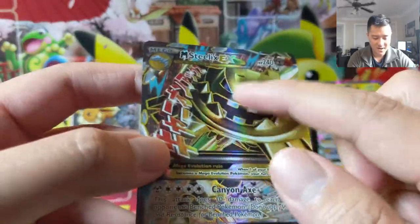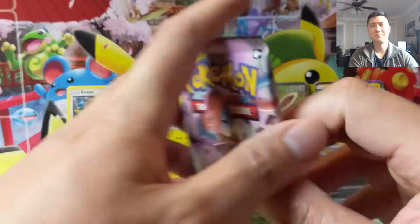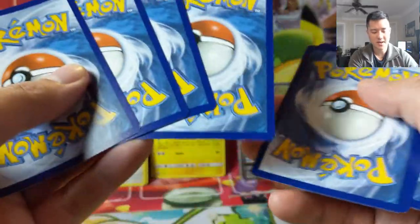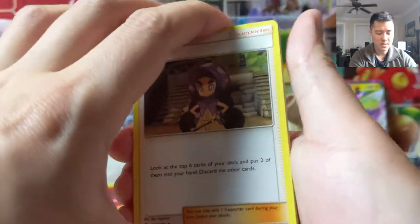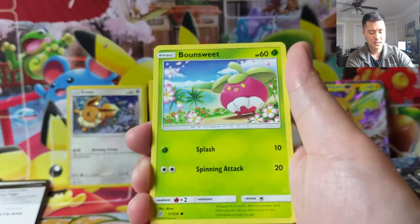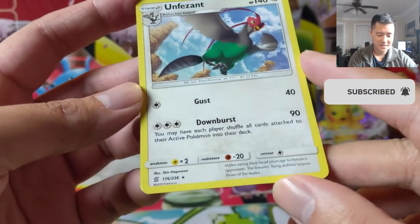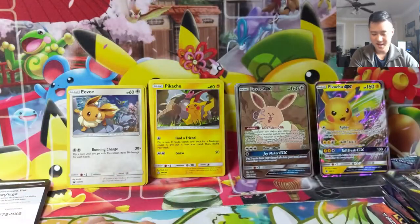In XY and early Sun and Moon the cards are much more textured than they are today. I think the texture change started around Unbroken Bonds — I definitely appreciate more texture rather than less. Moving on — not Hidden Fates — we have Tapu, Magneton, Sableye, Wimpod, Salandit, Bounsweet, Honedge, and Oranguru. Shoutouts to Get Wrecked — his Downburst card makes each player shuffle all cards attached to their active Pokémon into their deck. That is super annoying against Malamar.